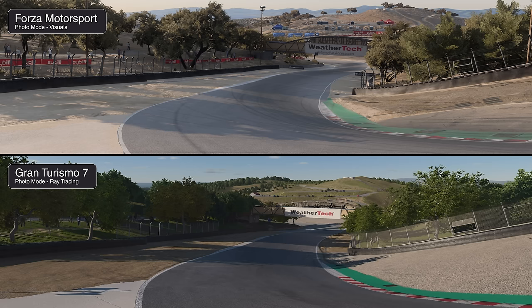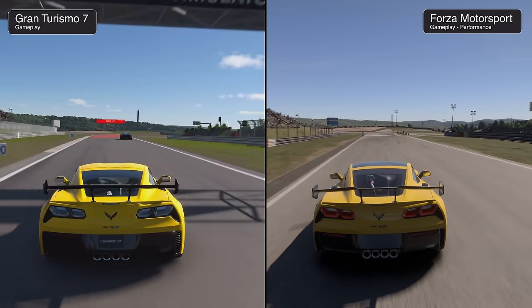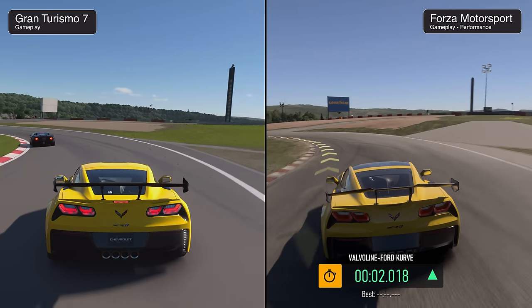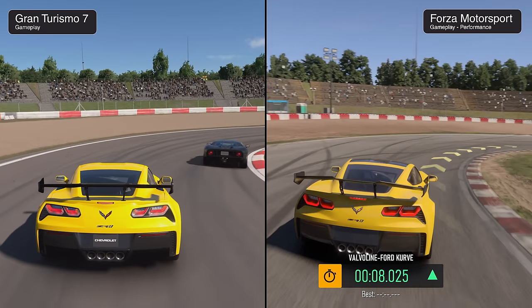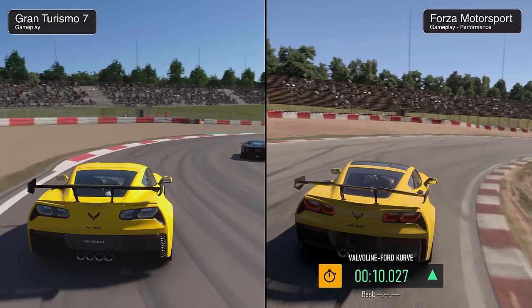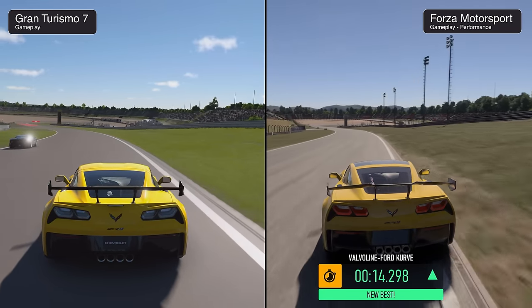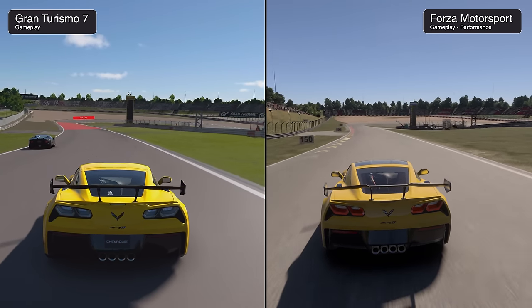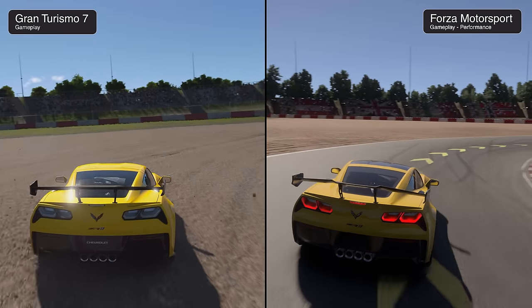Both games did a great job with Laguna Seca overall. Taking the same Corvette to the Nürburgring — at least partially, as Forza is currently missing the Nordschleife, the layout used six years ago comparing Forza 7 to GT Sport. We can still take a tour around the GP circuit. I've come here specifically to check out the rain.